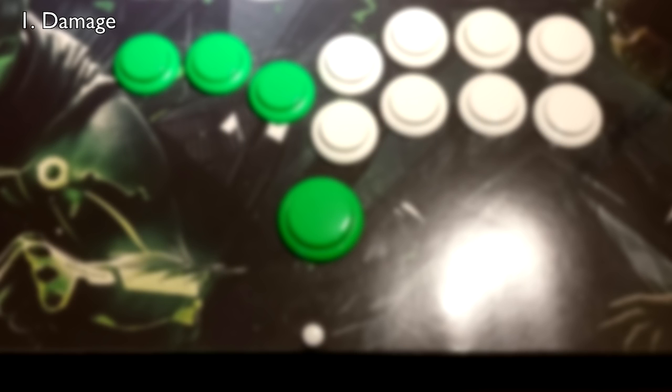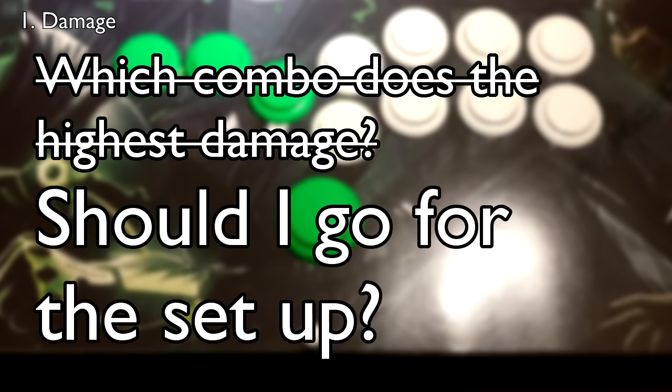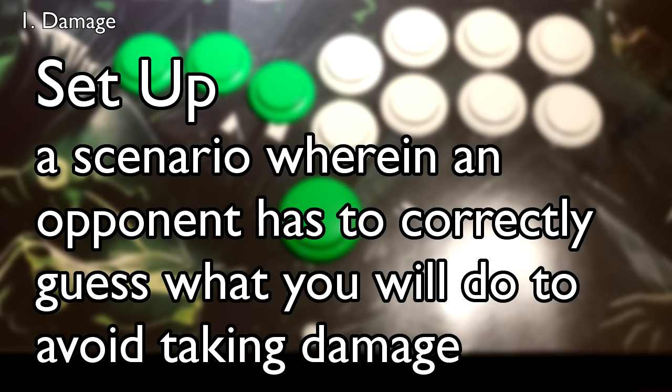We're going to start with the classic optimization: damage. The basic question is, which combo does the highest damage? But we're going to be taking an extra step by asking this question: should I go for the setup? For those of you who don't know, a setup refers to a scenario wherein an opponent has to correctly guess what you will do to avoid taking damage. This is typically initiated by ending your combo in a way that prepares you to start a guessing game. One thing to keep in mind, though, is that you typically have to sacrifice the damage of the initial combo in order to create the setup.